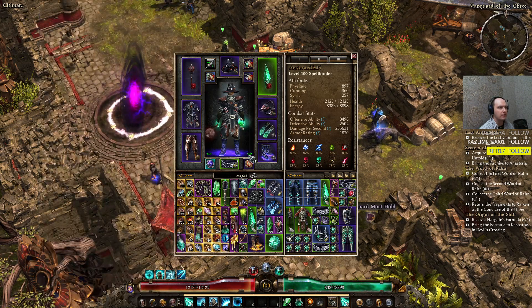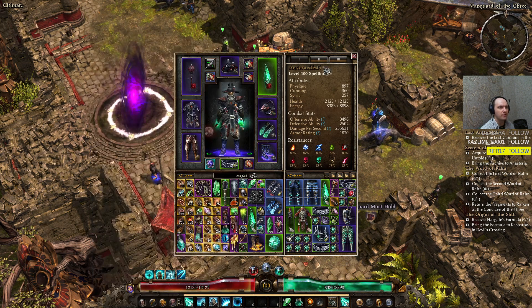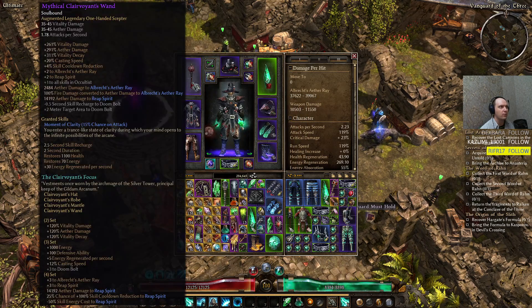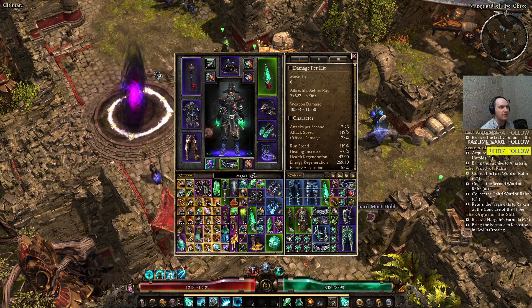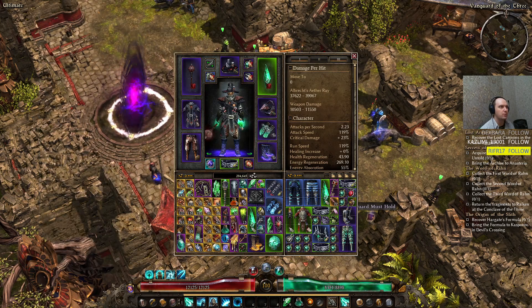The next crucial item is the Mark of Ulzin. I got another Mark of Ulzin from Mogara's quest — the Tomb of the Heretic quest in the Forgotten Gods DLC. This one gives additional Fire damage to Aether Ray, which is why you see Fire damage here as flat damage. It's transferring all the Lightning damage into Fire, and then with the Clairvoyant gear we convert that Fire damage into Aether afterwards. Those are the three crucial parts of the set.